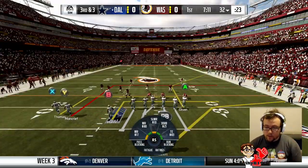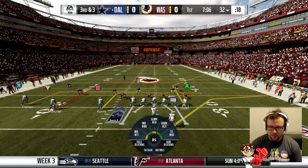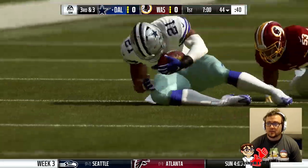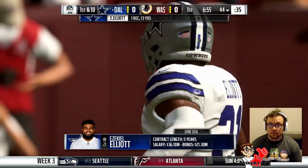3rd and short. We're going to go for the level sail play. Looks like man coverage because the safety is coming down — and it is. Elliott's open and picks up the first down. He is absolutely incredible.